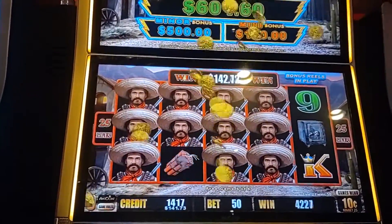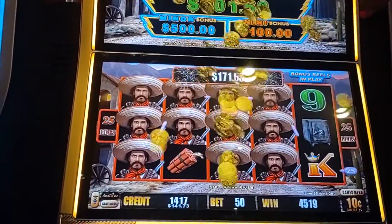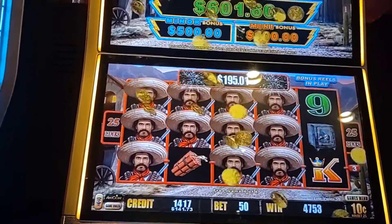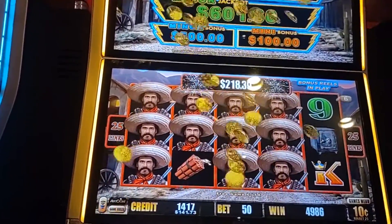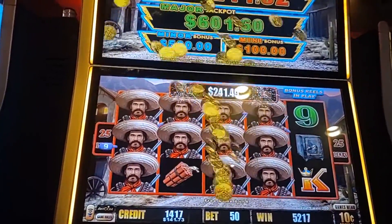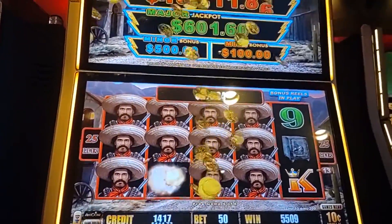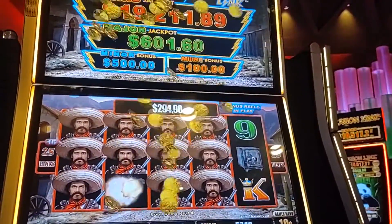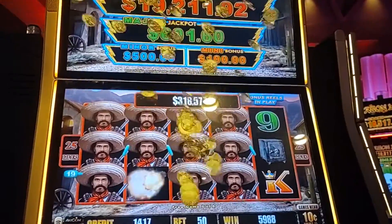We're going to auction this off — high is better. Wow, that's what I'm talking about. We're up to 500 bucks total. 230, 237, 240. And we still have two more spins to go. 300. That's crazy, that's amazing, that's awesome.